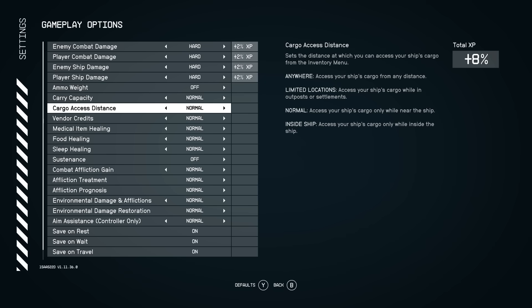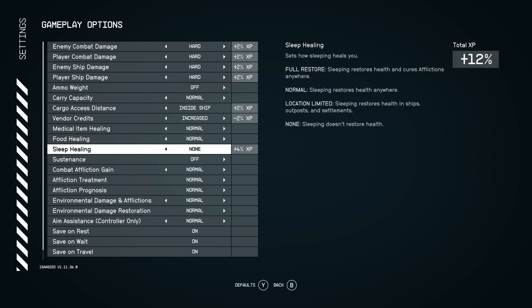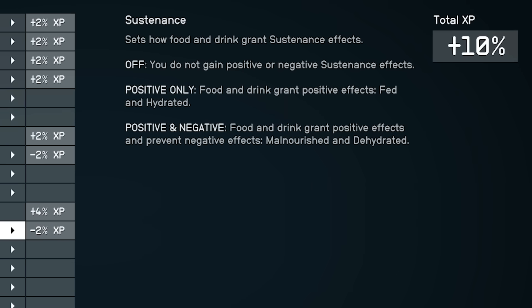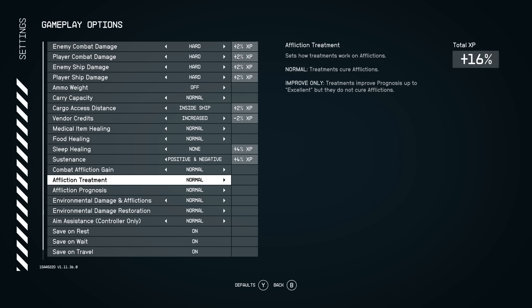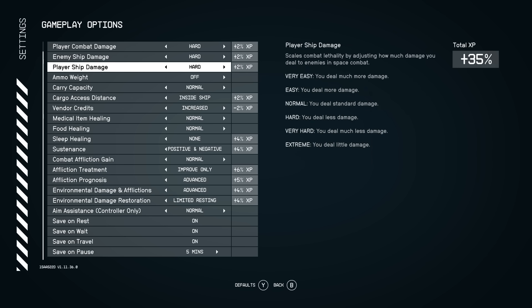A lot of complaints about this game are that it removed simulation elements or the potential for cool simulation elements. So I'm going to pick options that make sense to me: cargo access distance set to only inside the ship for a small XP bonus; vendor credits increased since that just should be a thing; sleeping doesn't heal you at all since I never sleep anyway. Sustenance is interesting — set to positive and negative, so I'll suffer being malnourished and dehydrated. If you get an affliction, you can't fully cure it unless you go to a doctor. And environmental damage — it feels like it never factors in while I'm playing, so I'm going to turn it on to advanced.